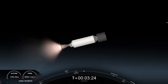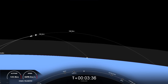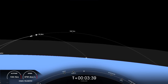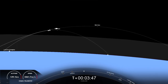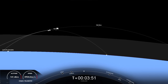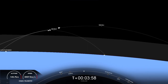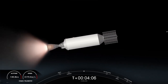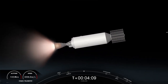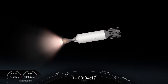We can see first stage on the left-hand side of your screen, still slightly gaining in altitude — it has not yet reached its apogee. The next major event in about less than two minutes will be stage one entry burn. We will ignite three of the Merlin 1D engines at the base of the first stage in order to help slow the vehicle down as it re-enters the Earth's atmosphere.